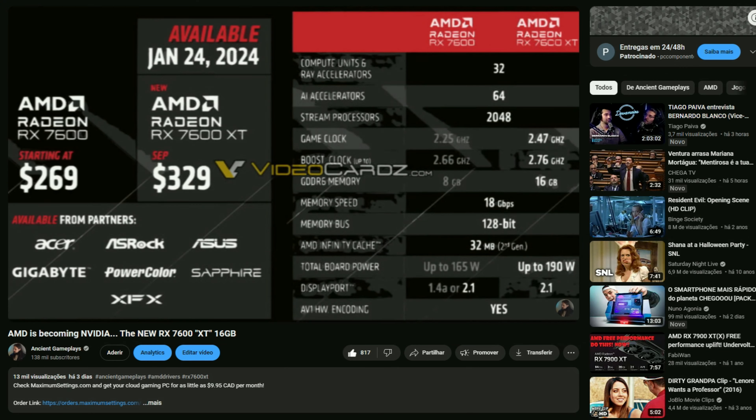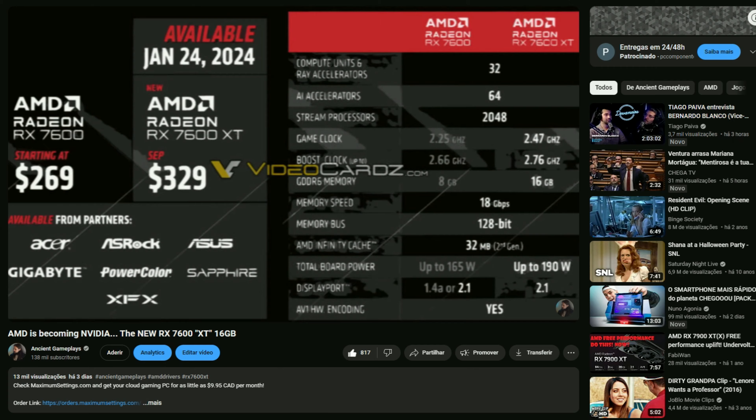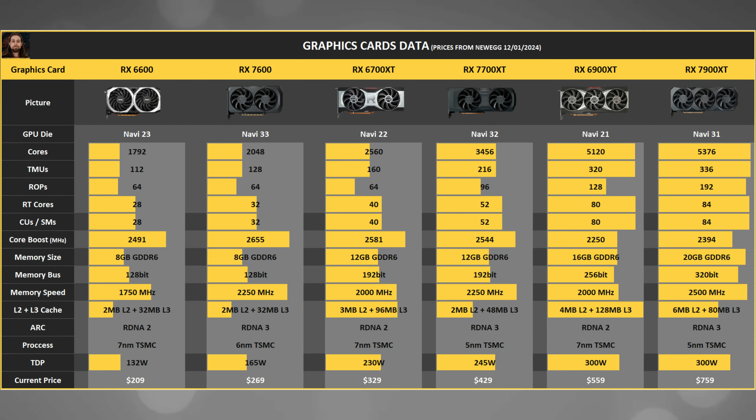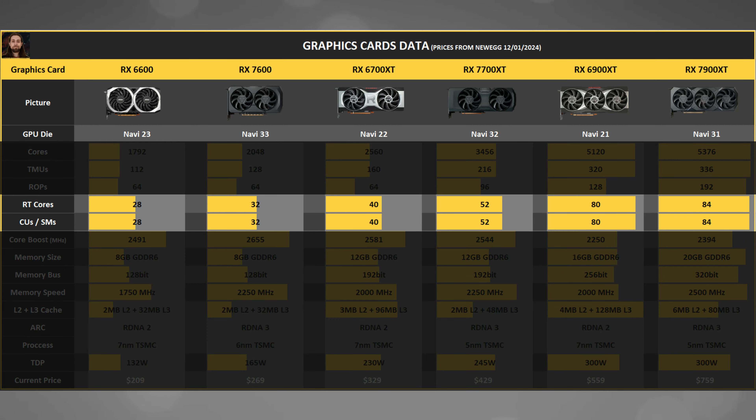All the cards besides the recently released RX 7600 XT 16 gigabytes — which has nothing of XT on it — all GPUs have more compute units than their predecessors. For example, the RX 7600 has 32 compute units while the RX 6600 has 28, and the RX 7700 XT has 52 compute units while the RX 6700 XT has 40.